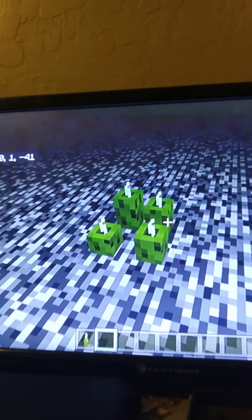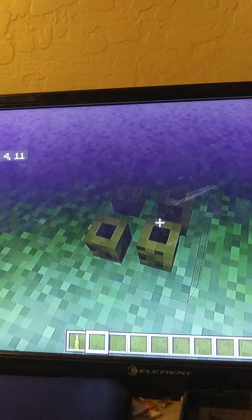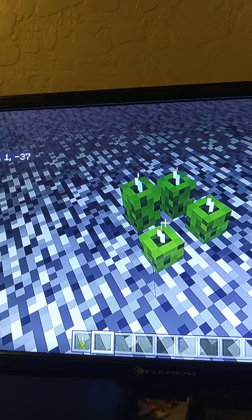Wait a minute, I see something fishy. When we looked at the block texture on land, it had no horns. But in water, this is a thing? I just don't understand.